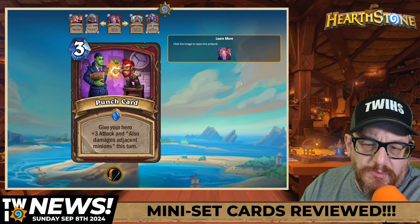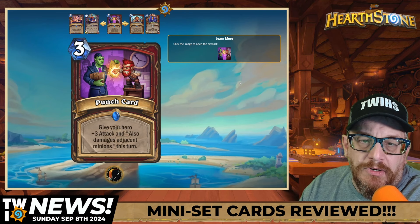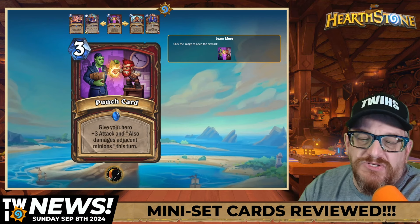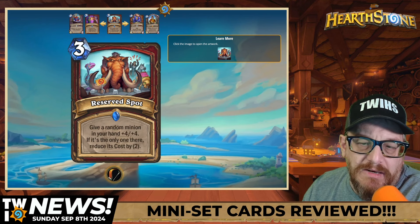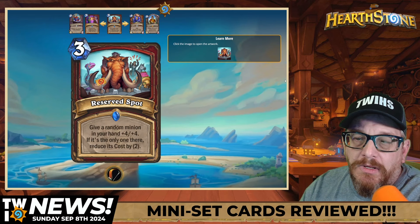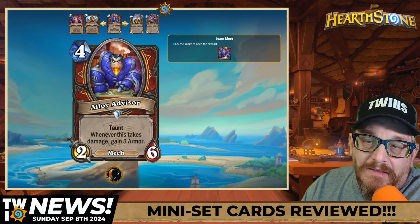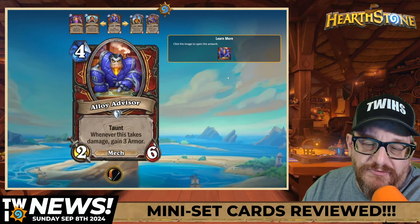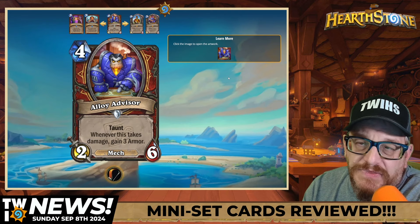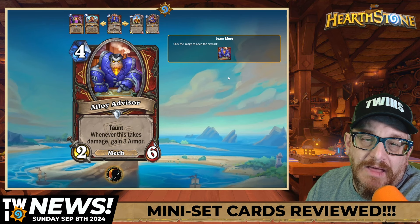Three mana Punch Card for Warrior: Hero plus-three attack and also damages adjacent minions this turn. I like this — it will be used. Will it bring Warrior out of the dumpster? I don't think so, but I like it. Three mana Reserve Spot: get a random minion in your hand plus-four plus-four — if it's the only one there, reduce its cost by two. Four mana two-six Mech Taunt: whenever this takes damage gain Armor. I don't see why this wouldn't be awesome — I would absolutely throw this in the Taunt Warrior pre-made deck build.